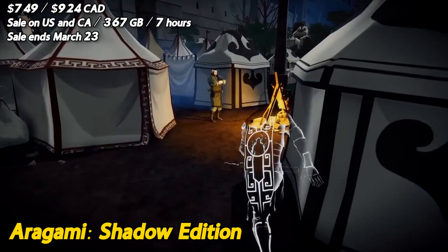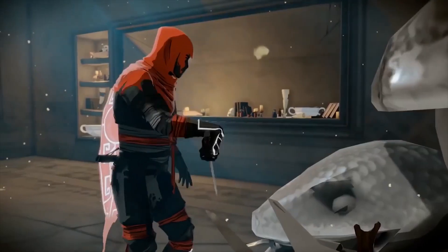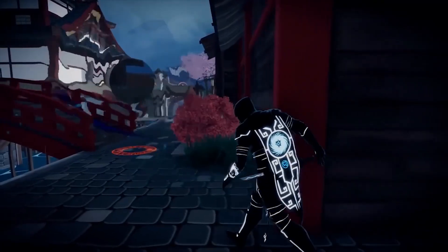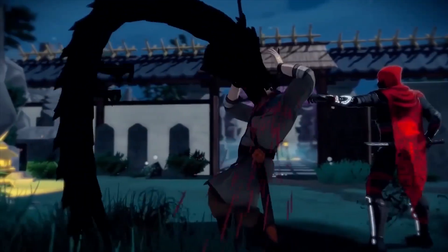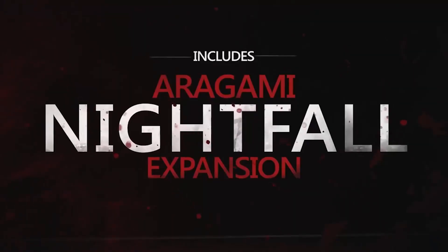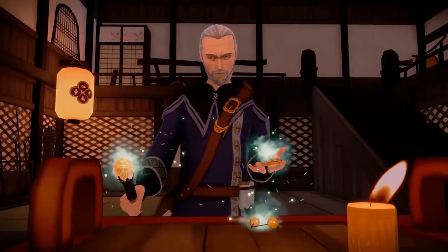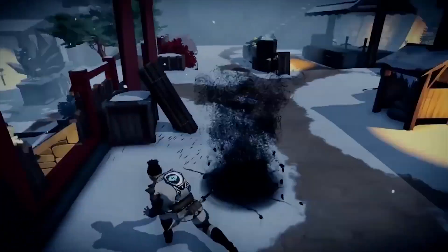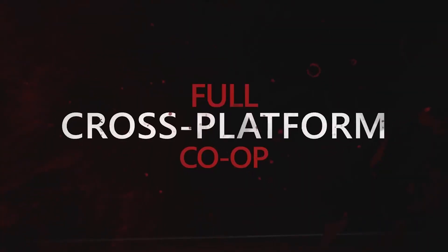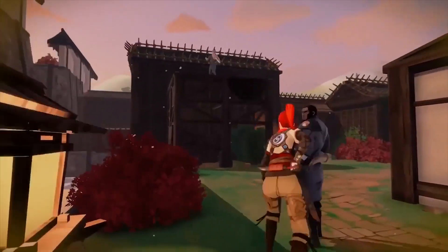But as with any ninja mission, there are some challenges. The controls can be a bit clunky at times, making it hard to execute some of the more complex maneuvers. And while the game looks great, there are moments when the camera angles can be frustrating, leaving you unsure of where to go or what to do. Overall, Aragami Shadow Edition is a solid stealth game that will have you feeling like a ninja master. It has its flaws, but if you're looking for a game with great combat and beautiful graphics, this one is worth a try. Just be prepared to face some obstacles along the way.